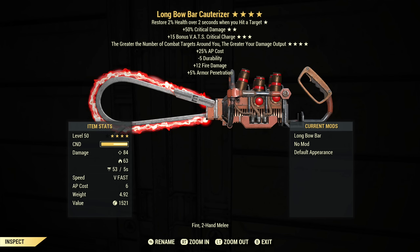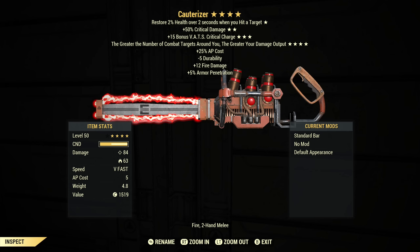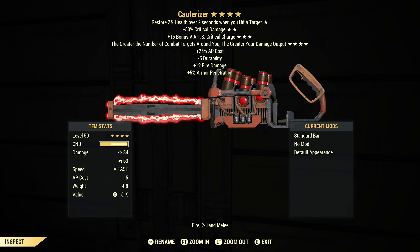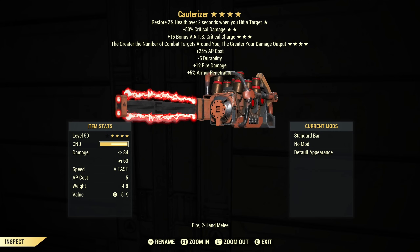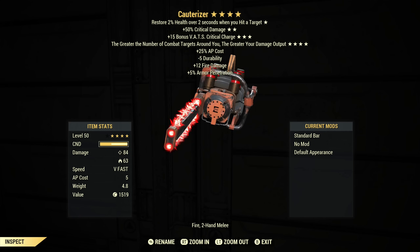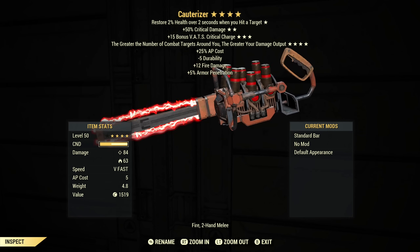Chainsaws just in general, even right out of the gate with no mods, tend to kill stuff pretty quickly even if they're not legendary. I don't really think that in terms of actually killing stuff it will be much of a downside. And in terms of looks, I think this does far and above the regular chainsaw — it just looks so much better, such a neat design. It does look like it's got some sort of energy field around the blade, but there's no energy damage, it's just ballistic and fire. Still, in terms of design this is a clear winner.